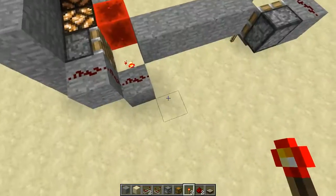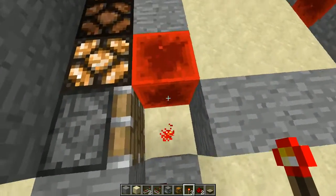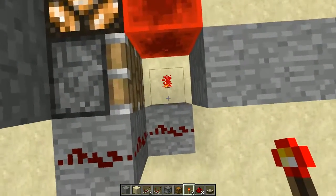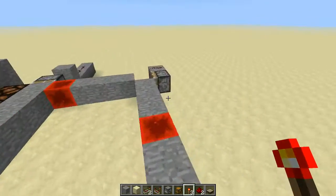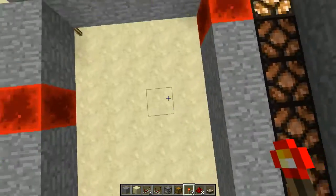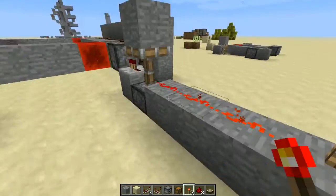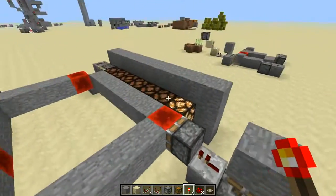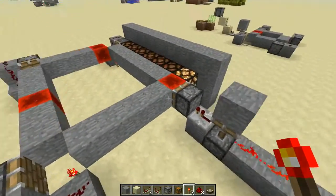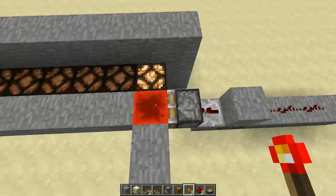Here's how this works — the same principle applies to both builds. There are smart pistons: when a block goes over this torch, it powers this wire, which powers the piston, causing the block to be pushed and go around the cycle. There's also one over here — when this is powered, it causes this piston to go up, which creates a one-tick pulse so the piston doesn't stay extended, allowing a block to be placed here.